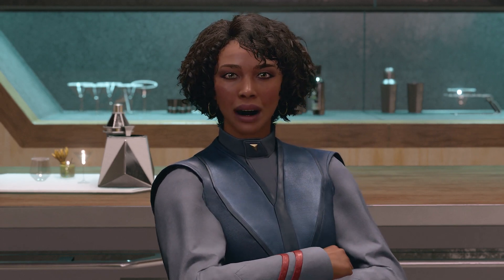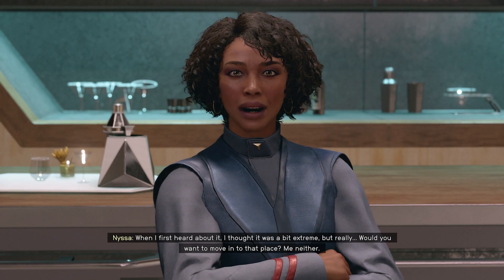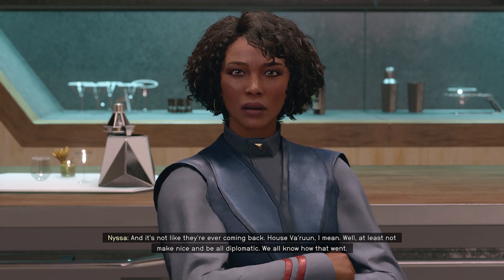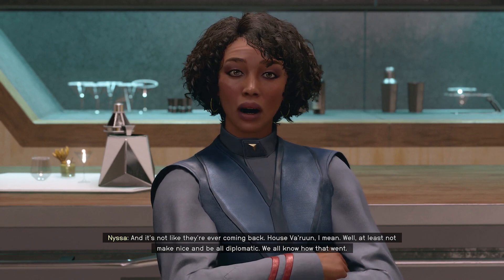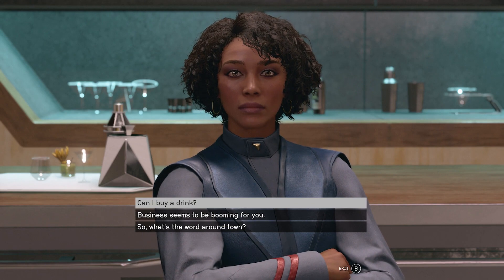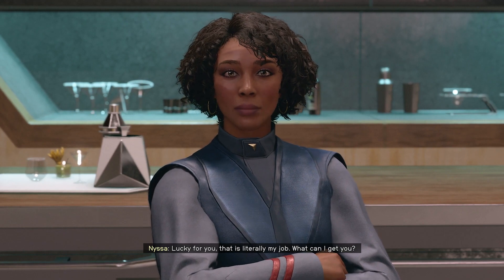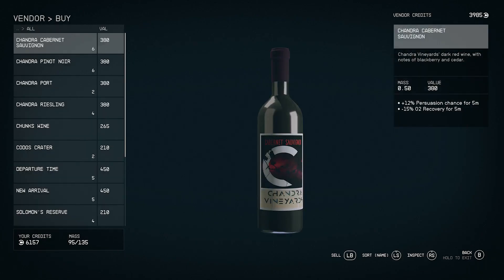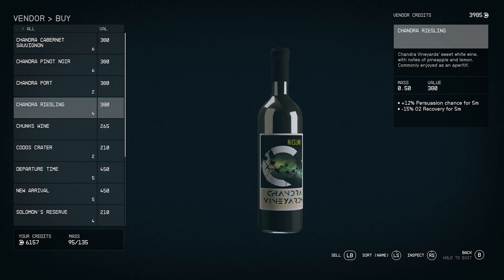Heard any interesting news lately? 'I hear there's some sort of citizens group trying to get the old Balroon embassy torn down. When I first heard about it I thought it was a bit extreme, but really would you want to move into that place? Me neither, and it's not like they're ever coming back.' Can I buy a drink? 'Lucky for you, that is literally my job. What can I get you?' Alcohol. Options include: Chandra, Cabernet Sauvignon, Pinot Noir, a port, a Riesling.